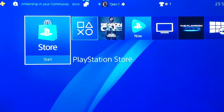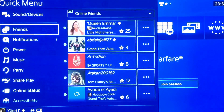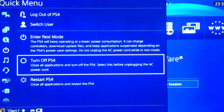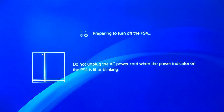For the next fix, you don't need to delete any data. This one will take a little bit longer, but these are the only fixes you can use. You want to go to Power and turn it off. Make sure your PS4 is turned off completely — you shouldn't see any white lights flickering.